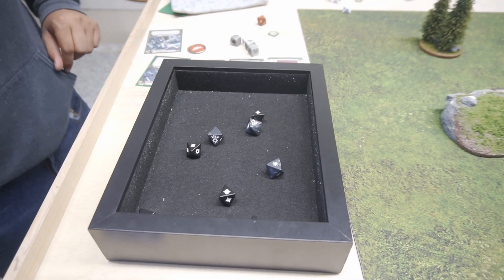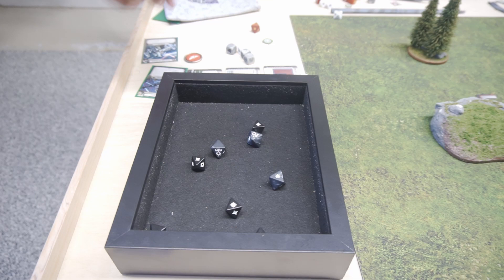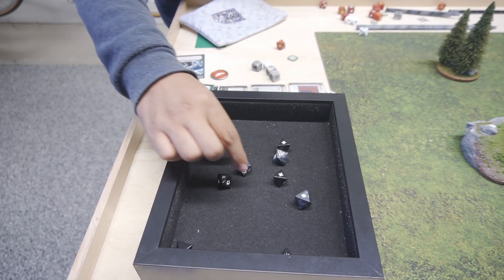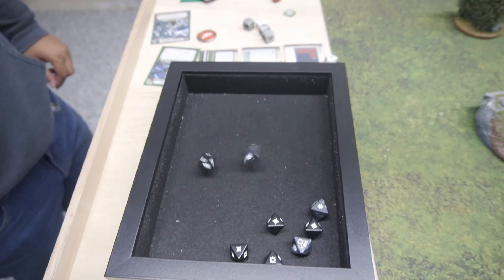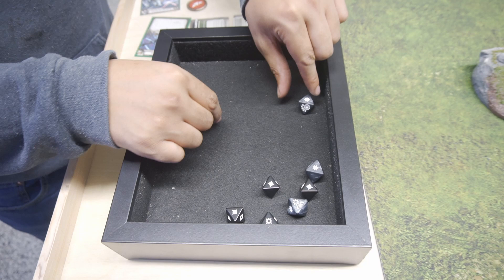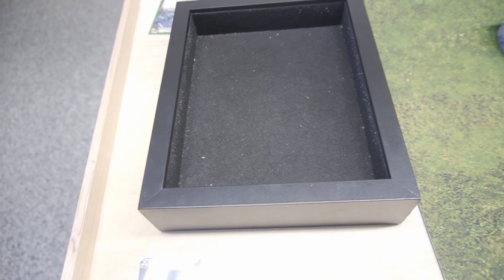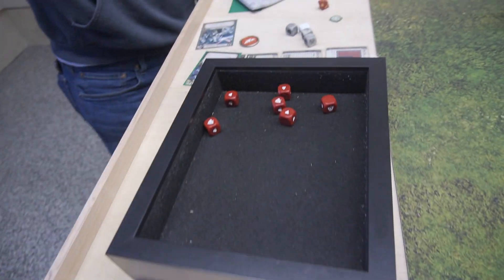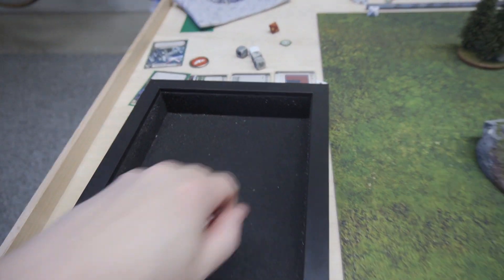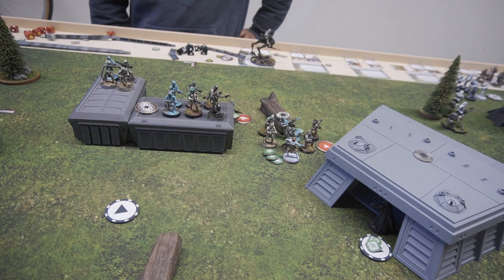Back to the bag — core. They're just going to move into base contact with the building and take a dodge. If you've got an activation, might as well use it. Core again. We're going to move for our first action — can't use the rocket launcher because it's cumbersome after moving — so we'll stand by.